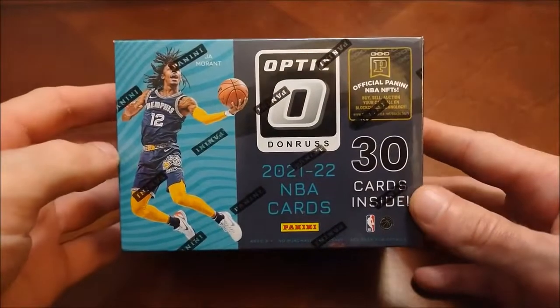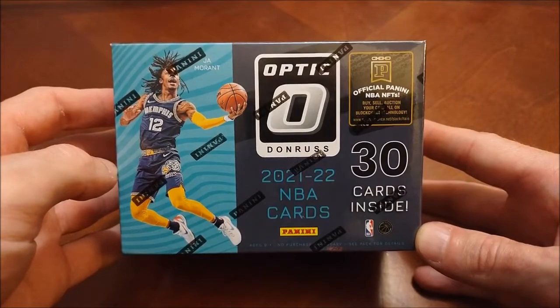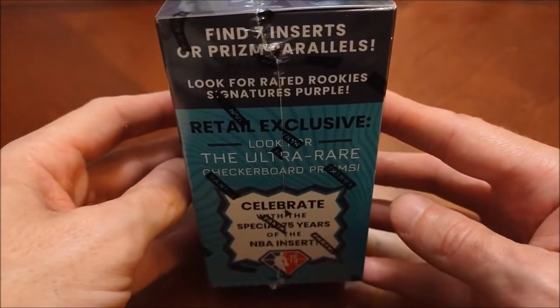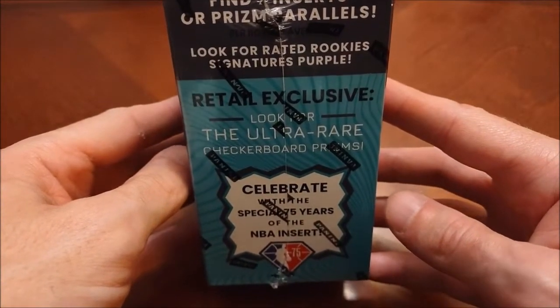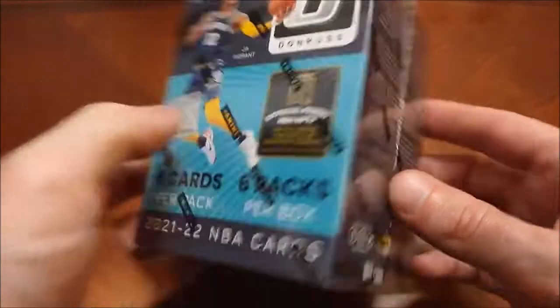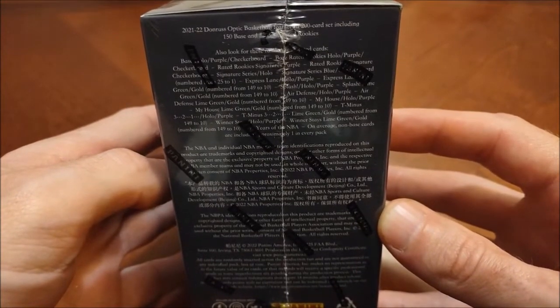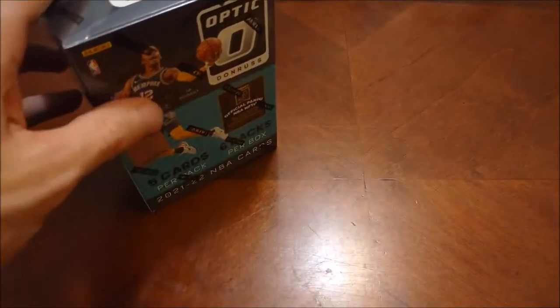Welcome back to Headlocks and Hot Packs. We're just about a week removed from opening tip of the NBA season and we're going to run it back with some Donruss Optic from 2021-22. We've got this blaster box here of 30 cards — you can find seven inserts or prism parallels. I'm going to be on the lookout for those Reed rookie signature purples and the ultra rare checkerboard. We've got six packs of five, and here's a look at the odds for anybody who wants to check those out.